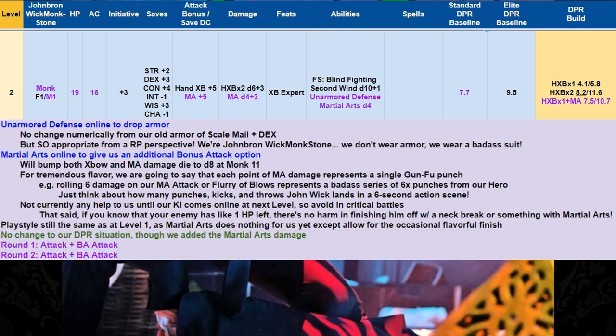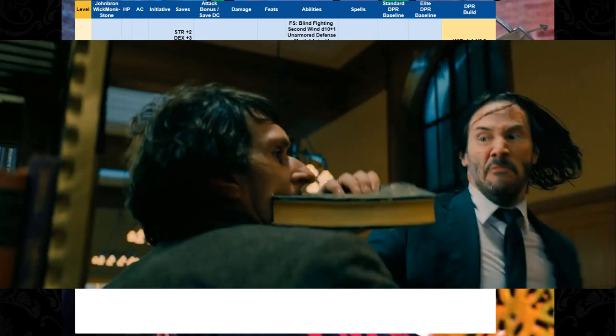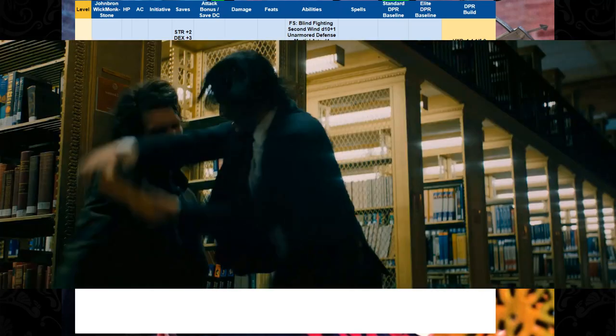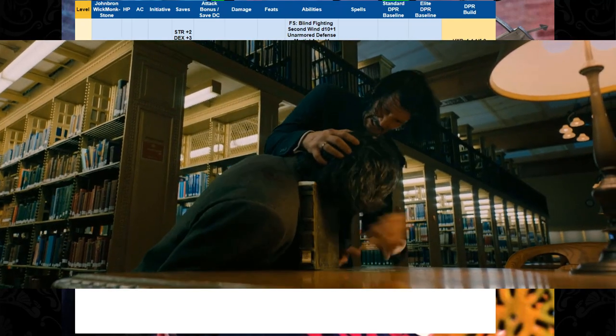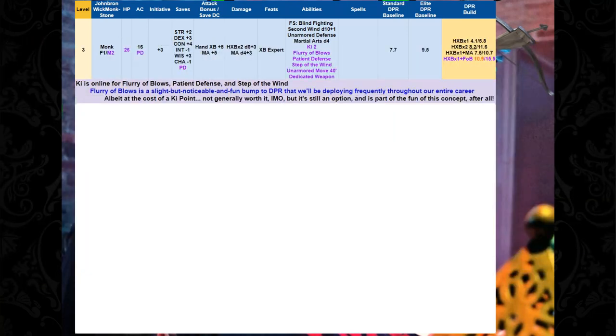No change to our DPR situation. At level 3, our Ki is online for Flurry of Blows, Patient Defense, and Step of the Wind. Flurry of Blows is a slight but noticeable and fun bump to our DPR that we'll be deploying frequently throughout our career. It does cost a Ki point to do, so it's not generally worth it in my opinion — but it is still an option, and it does do a little bit more damage than our standard attack sequence.